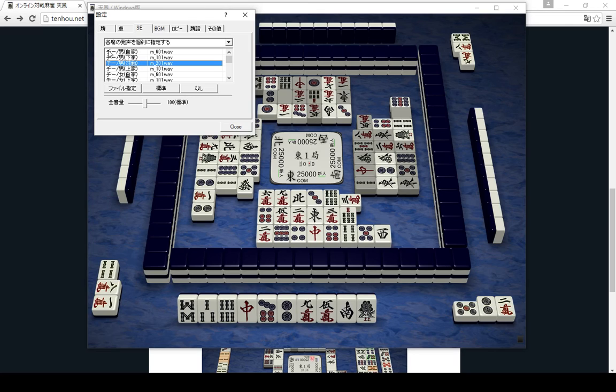So the first one would be 'chi' for your player if your player is a guy, then you put the file you want. Then this is 'chi' for the player to your right if that player is a guy, and so on. Next is 'chi' for a female player, then 'pon,' 'reach,' 'ron,' 'tsumo,' and then some other sound effects.